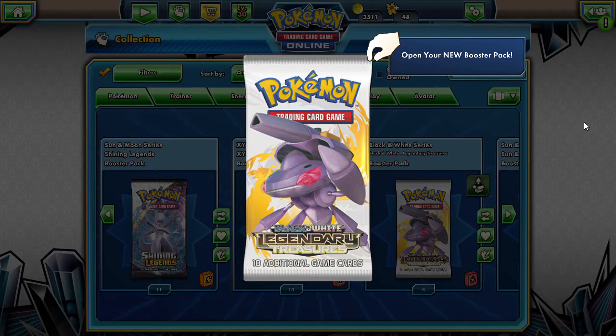Welcome back to another pack, this is DapperDrabby and we are going to be going back into some Black and White era Legendary Treasures. We're gonna be checking out what we get — this apparently comes with a radiant collection, a rare, and a hollow. I'm not definite on that but it's what I've gotten out of the last two packs, so we are super excited to jump into another one.